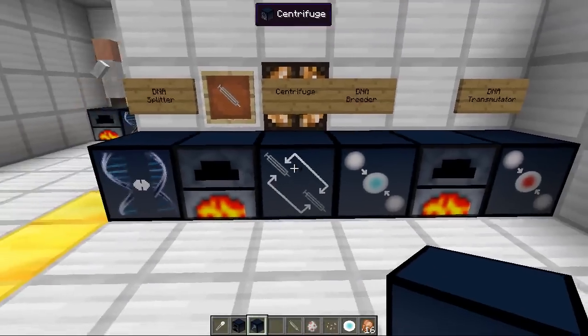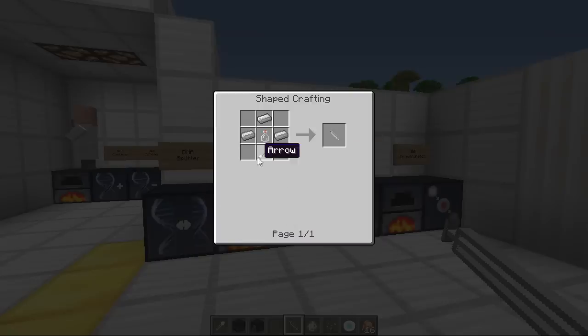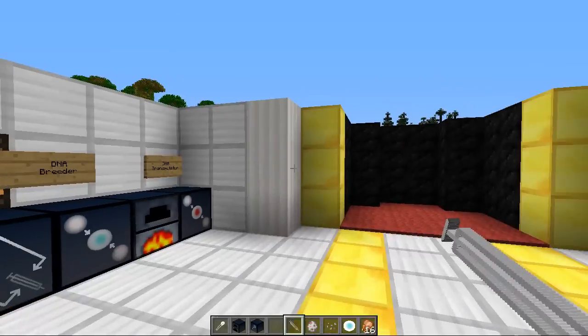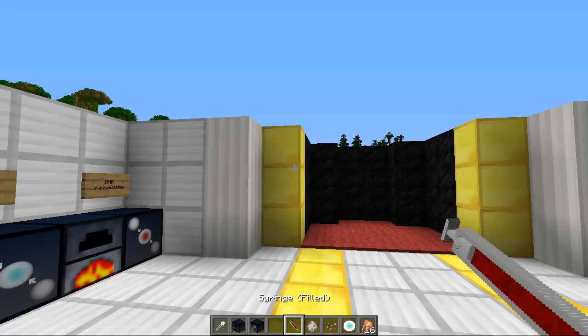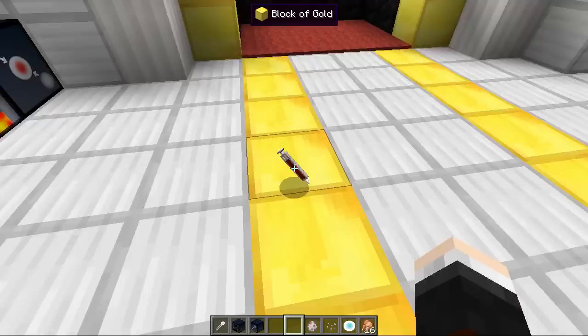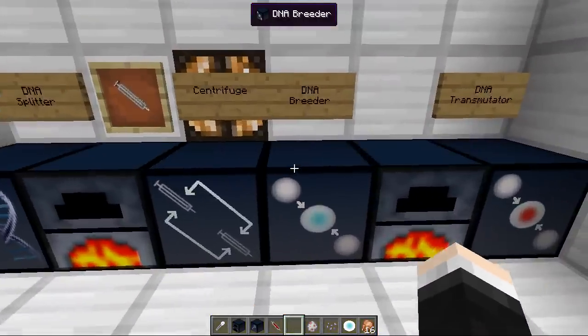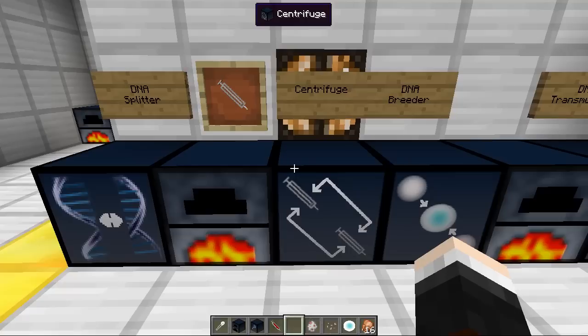Let's take this completed gene — and now we actually need some of our own blood. We're going to need a syringe. To craft it you need an arrowhead, three pieces of iron, and one glass bottle. It works like a bow: hold down right-click, pull all the way back, let go, and you'll get blindness for a little bit. Now we have a full syringe of our blood.